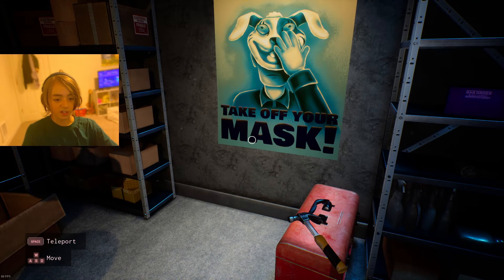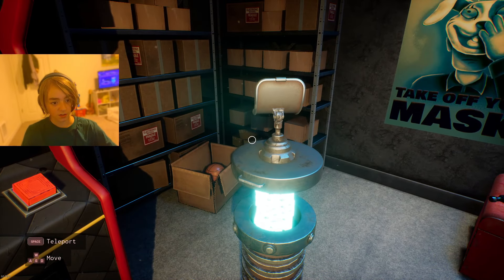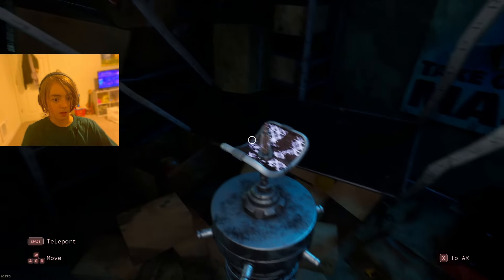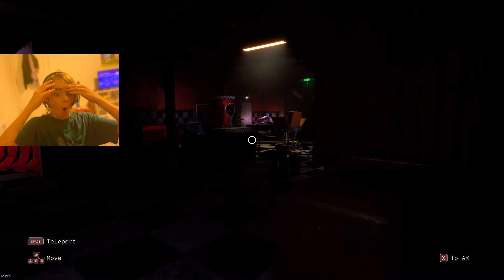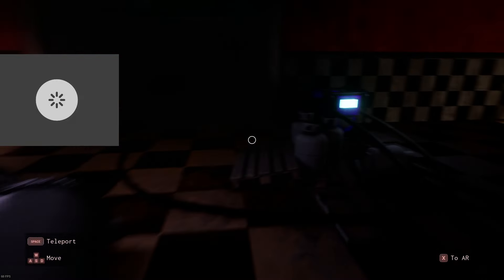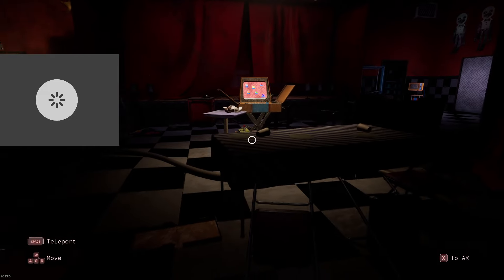I think we have to find those coins scattered around and put them in. What just happened? Remove mask? We've been in a mask this whole time! We are in the FNAF 6 pizzeria — this is where we are in Security Breach, like in the true ending where we go down and see the Blob and Burntrap. This is so cool!